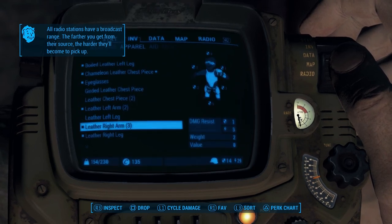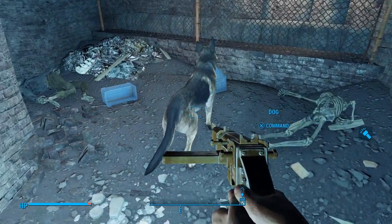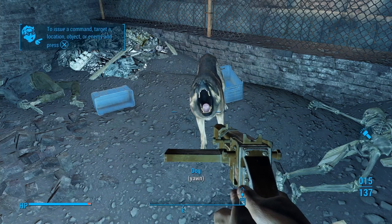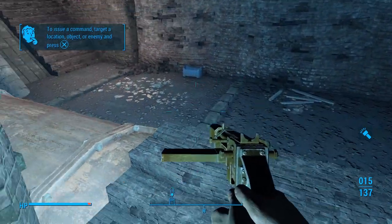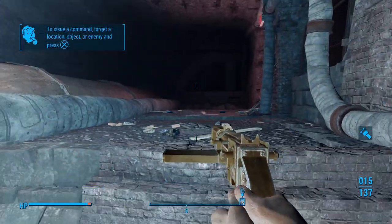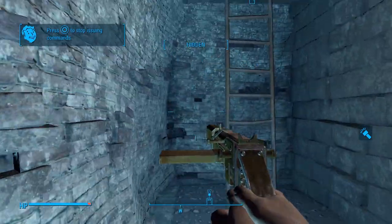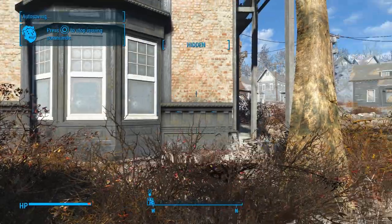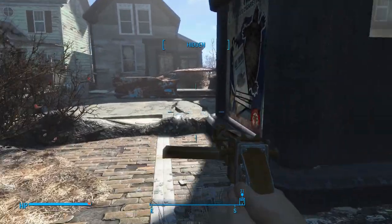Alright, we legit have everything we need. Also, I'm going to put some stuff onto Dogmeat real quick. If you're over-encumbered and you want to get rid of some of your stuff and you don't want to throw it on the ground, just put it on one of your companions that's following you. Let's crouch again and then we're going to go up top. That armor kicked in as soon as we left — that's pretty cool. I actually like this armor. It's pretty awesome that we got it so early into the game.